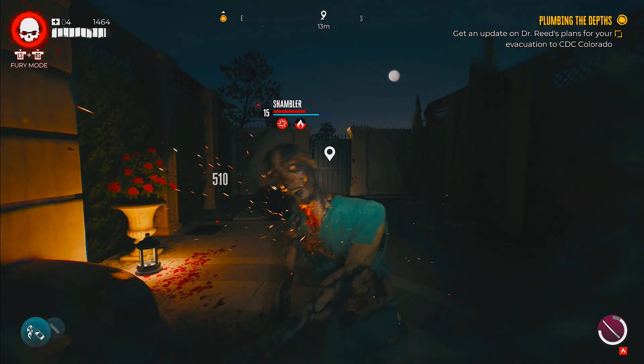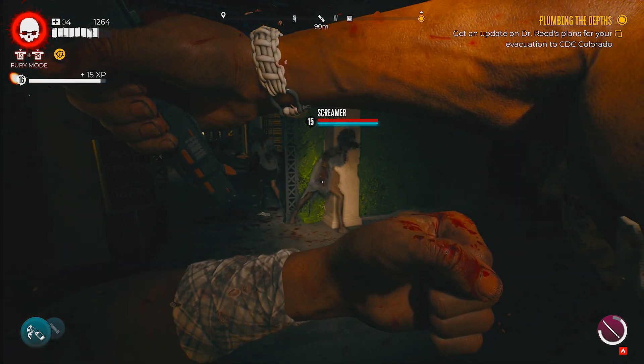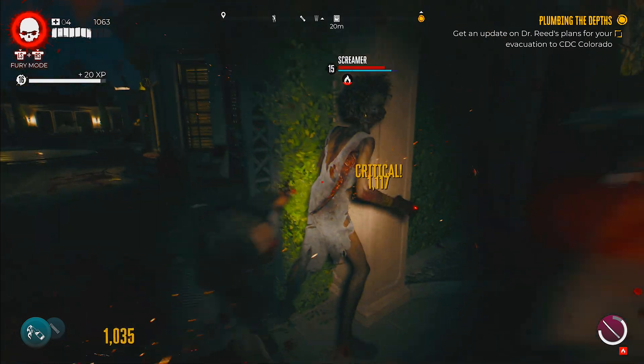Let's get the Coup de Grâce achievement in Dead Island 2 — 10 gamer score. You need to kill 25 zombies using finishing moves.